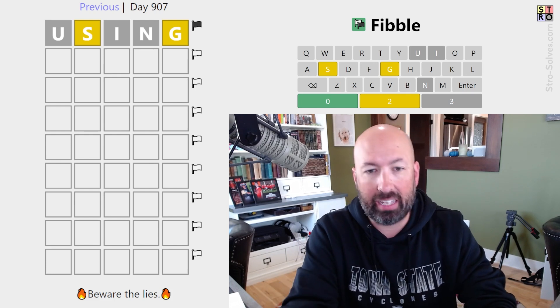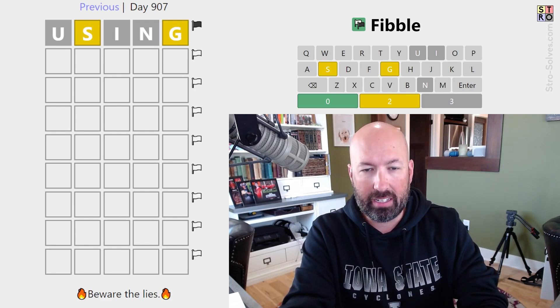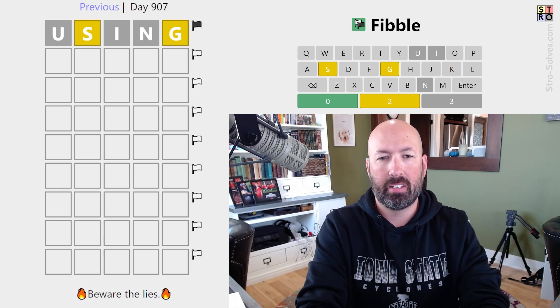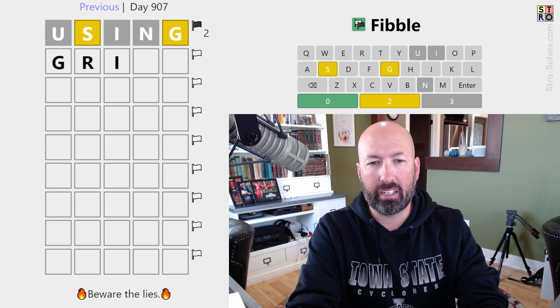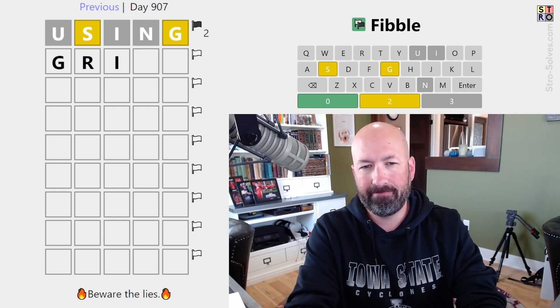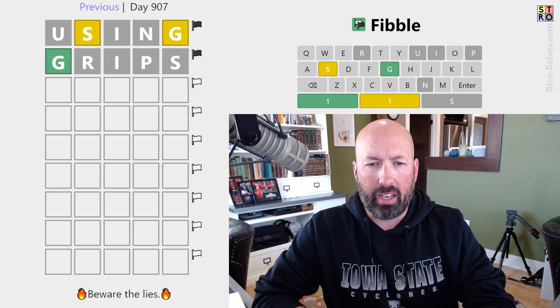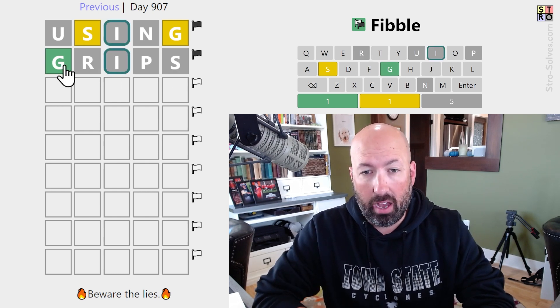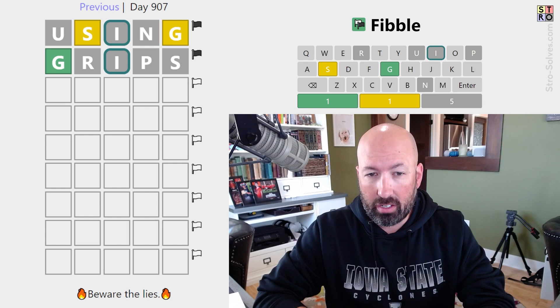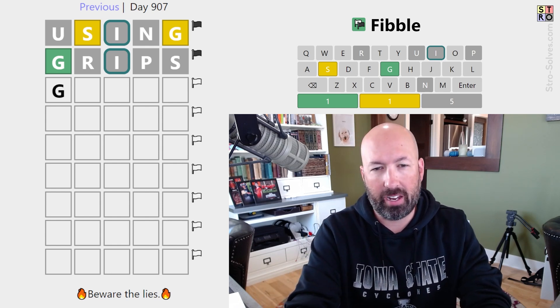They're starting us with 'using,' and I'm going to consider using the yellow letters again. So let's do G at the beginning, like G-R-I maybe. We could do something like 'grips' — that would be fine. So one of the two S's is a lie, so we know there's no I. We know that there is a G, so I'm going to keep using it at the beginning for now.